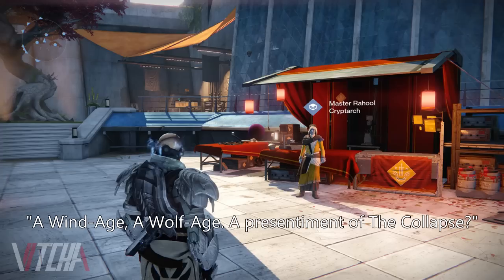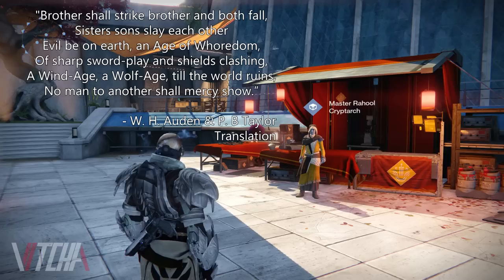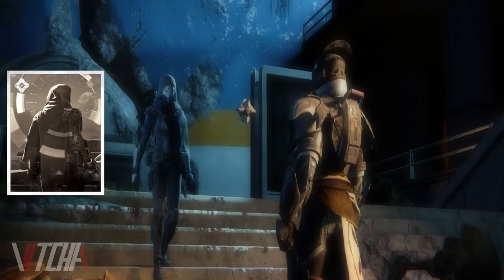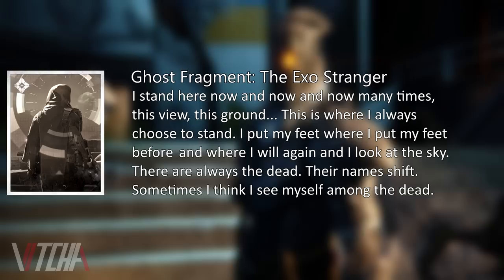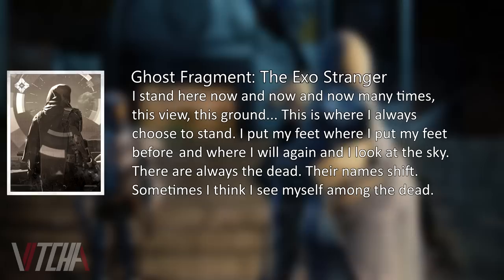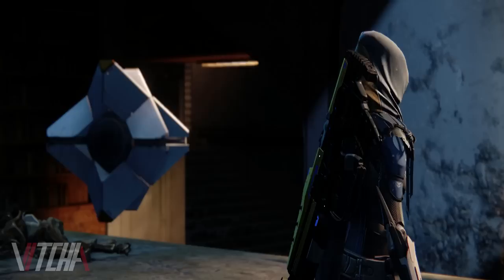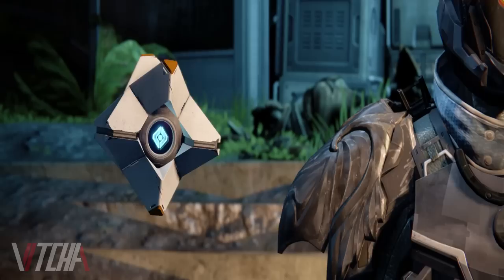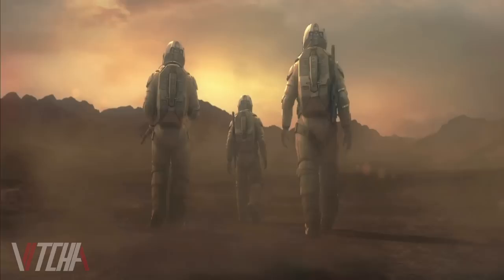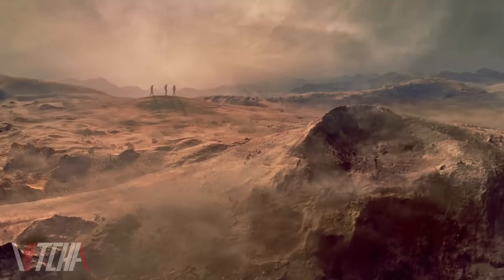As an added bonus, the cryptarch will occasionally say the line, "A wind age, a wolf age, a presentiment of the Collapse" — and this line is a partial excerpt from Valuspa as well. The final piece of evidence is the Stranger. One grimoire card describes a scene through her eyes with many of these same themes of repeating time. She states: "I stand here now and now and now, many times. This view, this ground. This is where I always choose to stand. I put my feet where I put my feet before, and where I will again. There are always the dead. Their names shift. Sometimes I think I see myself among the dead." This lends to the mentality that the Stranger has experienced the same point in time over and over, and the part about names shifting suggests the characters in this great cosmic cycle may change, but the stage is always set — the actor who fills the same role may alter, but they always play the same part.